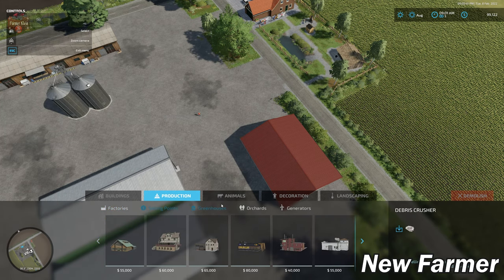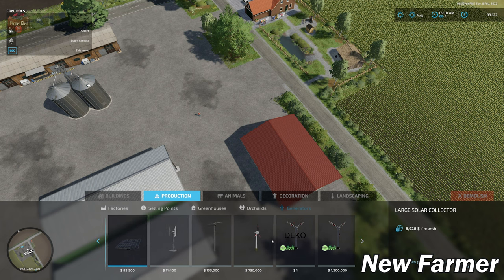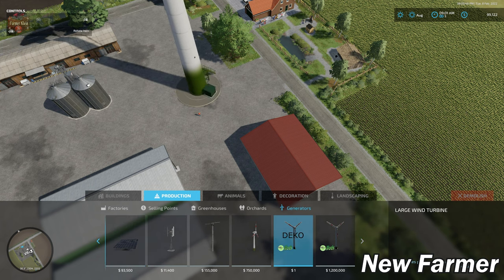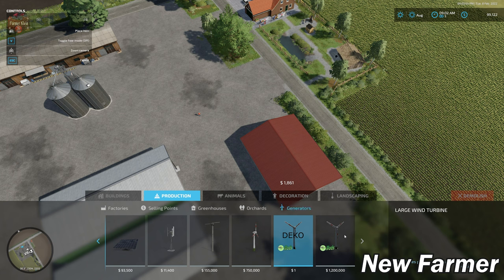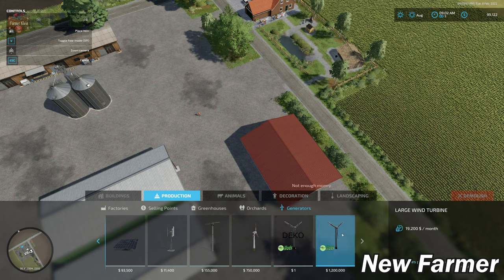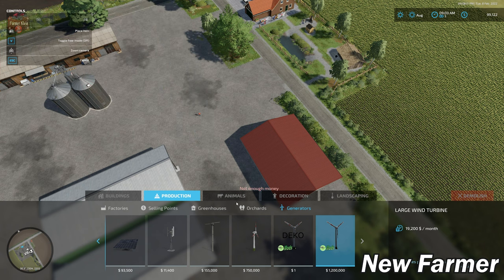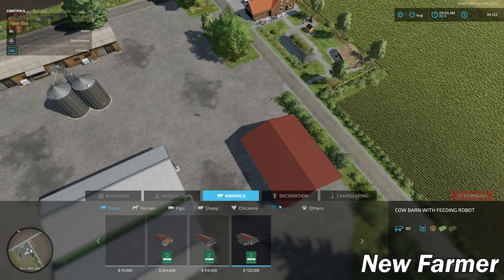Under generators, there's a custom decorative windmill — the same type we'll find on the map — which gives no money per hour and costs one dollar. You can also put down a large money-making windmill for 1.2 million dollars, netting you $19,000 per month. There are no custom animals on the map.